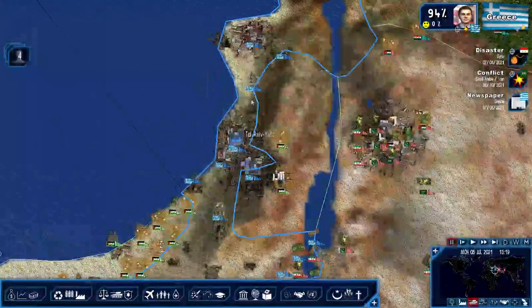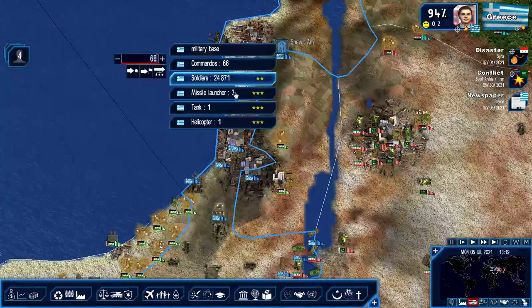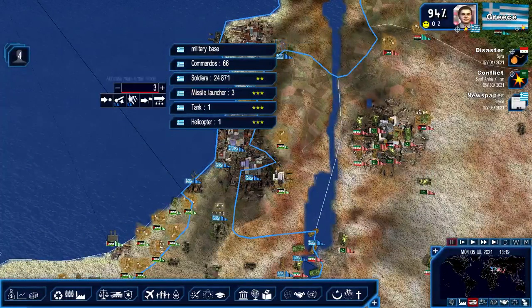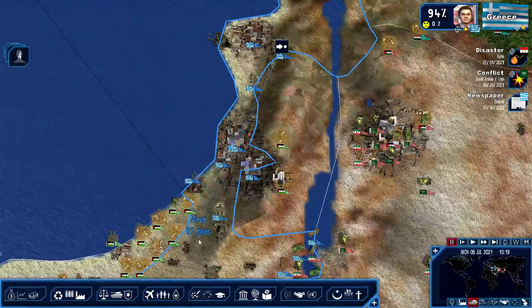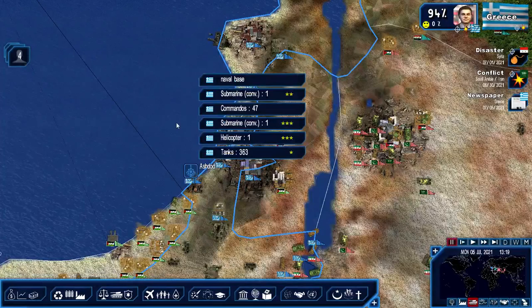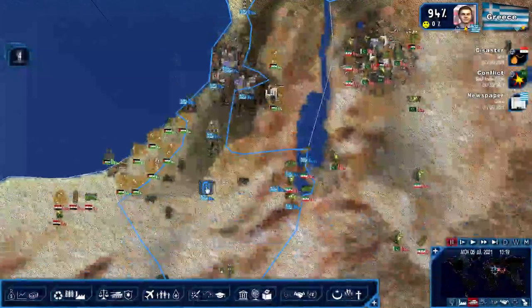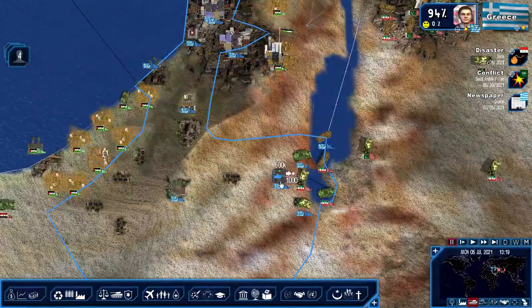What about missile launchers? Are there any missile launchers in the area? Three missile launchers. I'd like to deploy them south. Helicopters, 336 tanks - what do we have here to match them? 1,000 tanks.